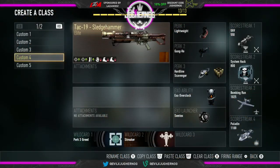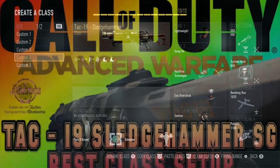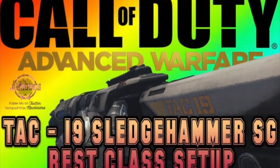What's happening YouTube, Jugger here. Welcome back to another Call of Duty Advanced Warfare best gun class setup. Today we are looking at the TAC 19 — but not any ordinary TAC 19. We are looking at the Sledgehammer elite version of this shotgun.